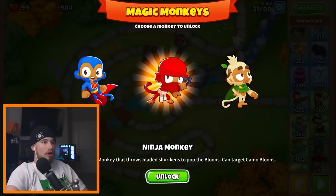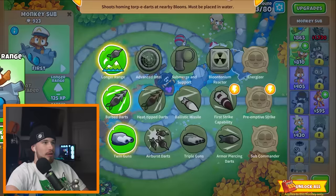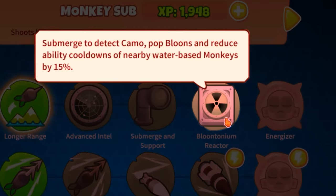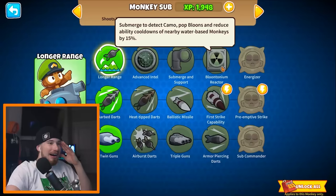I unlocked the druid — I've never heard of this monkey before. What kind of upgrades have we got? Dude, you can turn your submarine into a nuclear reactor! That's going to be a little extreme, isn't it? I'm liking this game a lot — that's ridiculous.